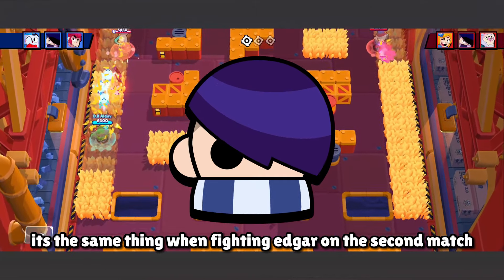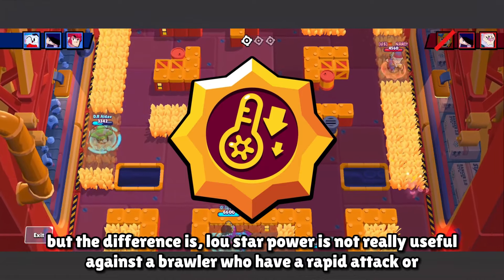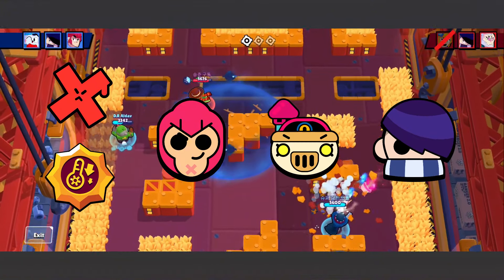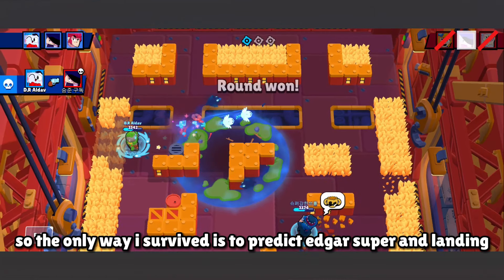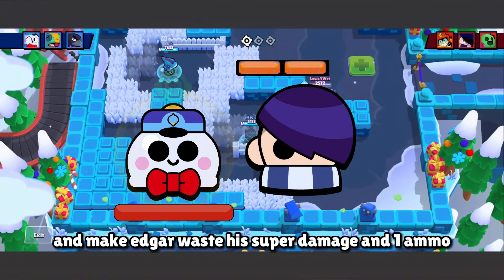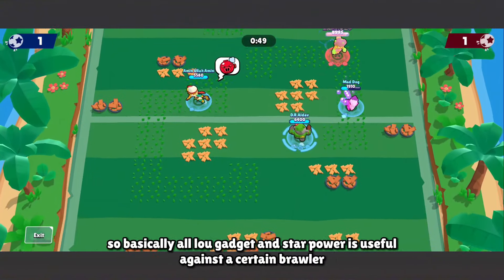It was the same when fighting Edgar in the second match. The difference is Low's star power isn't very useful against brawlers with rapid attacks or multiple projectiles per ammo, like Colt, Pearl, Edgar, and others. So the only way I survived was to predict Edgar's super landing, use Ice Block Gadget at the right time, and give myself enough ammo and time to fully charge Edgar's freeze meter, wasting his super damage and one ammo so I could get away while attacking.